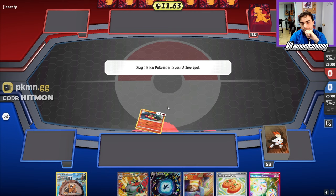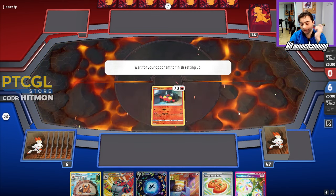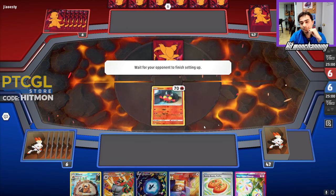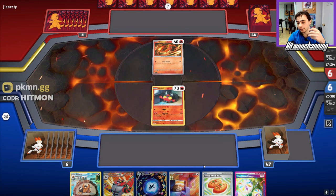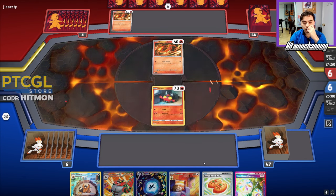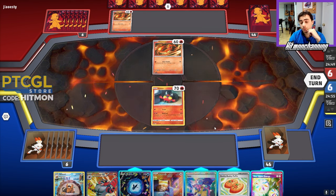I'll lead with Litten and see what happens. If we top-deck the energy, great — if not, this is a little bit sketchy. It is going to be a Charizard deck. If they get a really good setup, I don't want to waste the Neo Upper Energy on the Litten. They just got the double Charmander out, which is good for us. We get Iono, which could also be beneficial. We're definitely going to get Litten and Bidoof here.